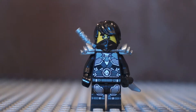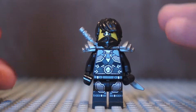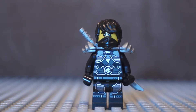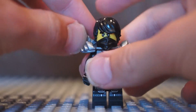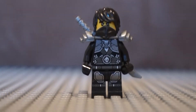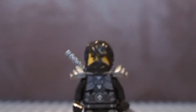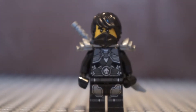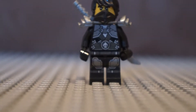So here we have my favourite minifigure of all time — this is Stone Armour Cole. I just love all the torso printing and how it is the same as Kai, Jay and Lloyd, because it makes them look similar and unified. I also like the leg printing, which is pretty cool. And of course he's got the generic silver armour. Here we can see a close-up of him, and if we spin him around, he just has a regular sword.